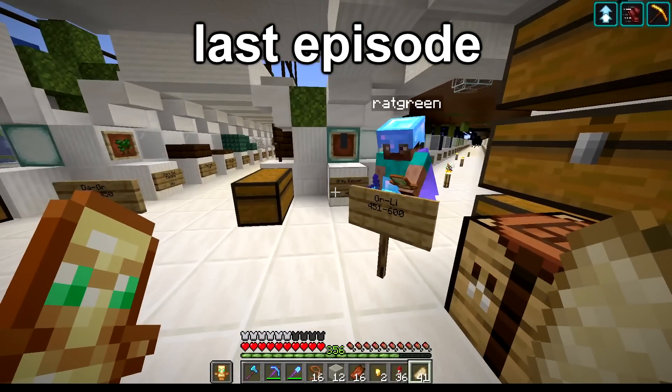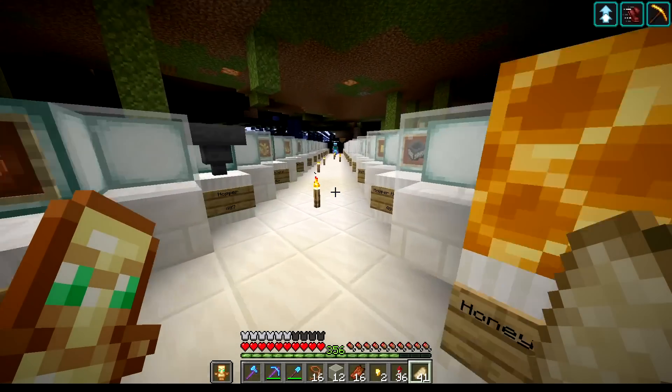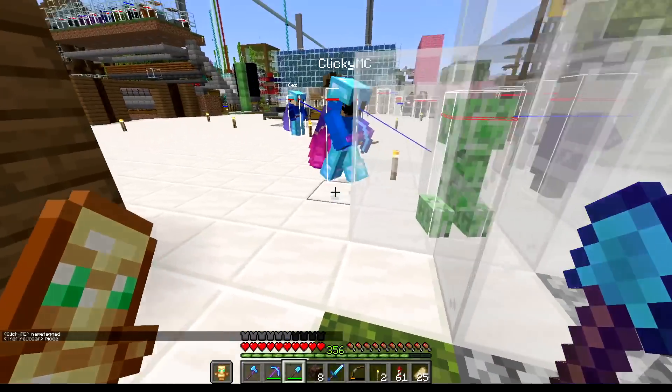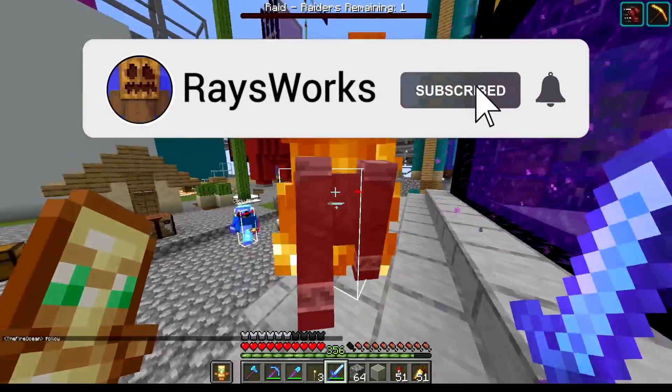Last time on Razegrid, we started adding in items starting with the letter G and going through L, all in hopes to show that we've actually acquired every item possible. We then switched it up and started gathering harder mobs, including getting a creeper for the zoo. I then worked on the advancement of killing every hostile mob by killing a ravager as part of a raid.